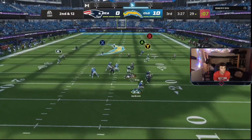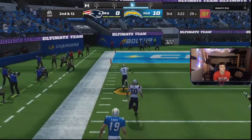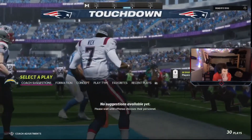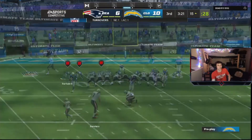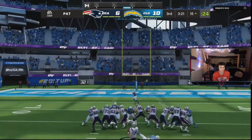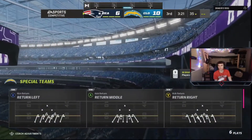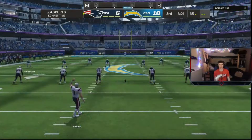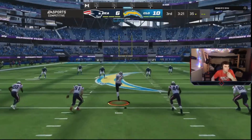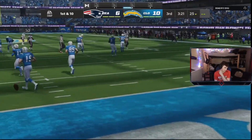On second and twelve, Jackson eluding the pressure. Why do you throw it like that? I threw it to A — I didn't throw it to whoever was in front. He missed the field goal. I threw it to A and it went to the guy in front, which allowed him to pick that off. Oh my gosh, that's my fault, that's on me. Let's try it again — he didn't get his extra point though.